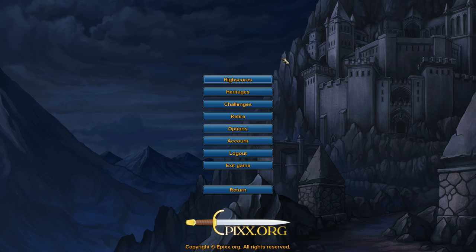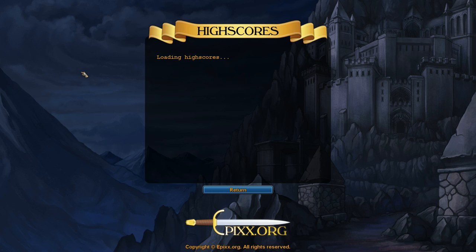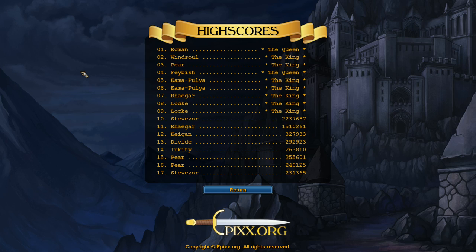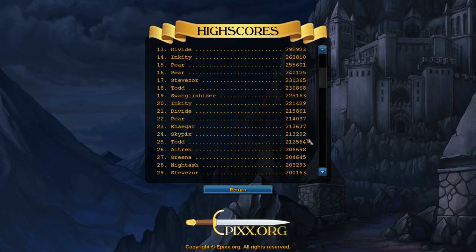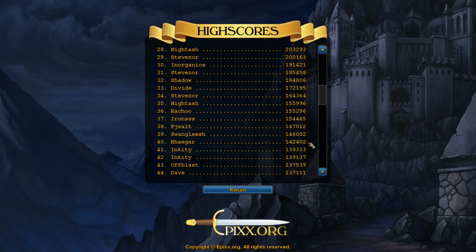Now we're going to go to the high scores. You can hit F2 to go to this. You'll see the last nine kings or queens - it only shows the last nine. I haven't played in a while so I'm not on here right now. The high scores stay permanently until people get a higher score than you. There are 90 high scores after the nine kings, and if you scroll down you'll see a lot of the same names - a lot of people that are really good at the game. However, this also means they died - when you kill the king you don't keep your high score.